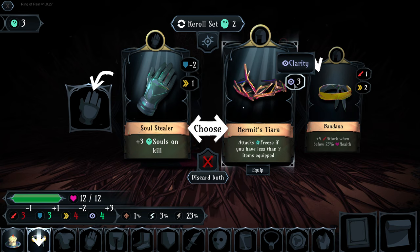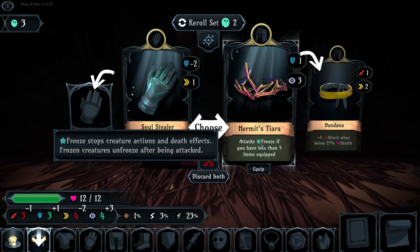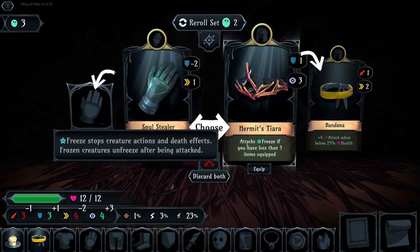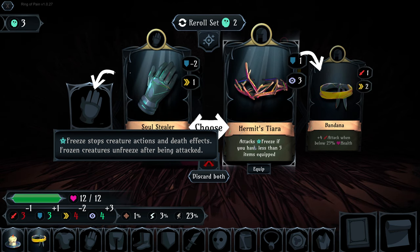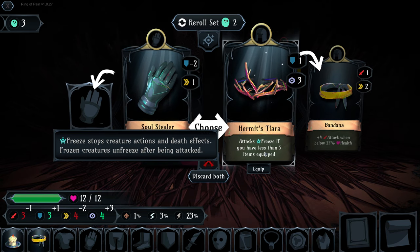Hermit's tiara is one of my favorite items early game. It gives you plus one defense, plus three clarity, and it also has a residual effect: it freezes creatures in front of us, freezing both their actions and their death effects. For instance, if we attacked an exploding creature it would immediately freeze and we would not be attacked by its explosion. Once we hit them again, they unfreeze.